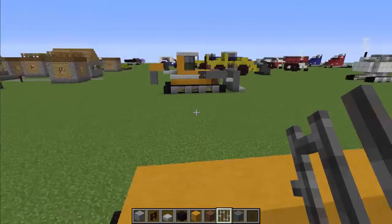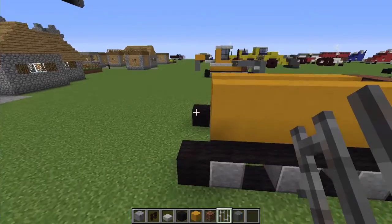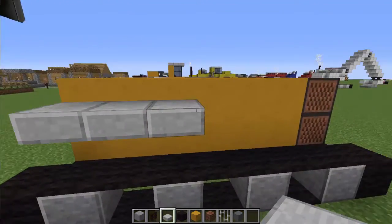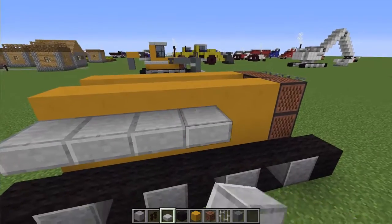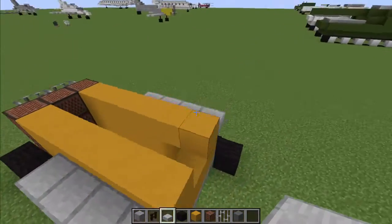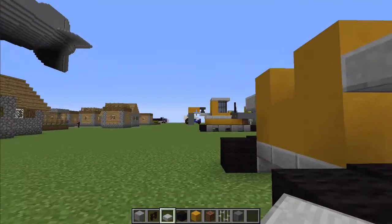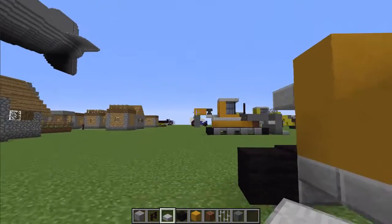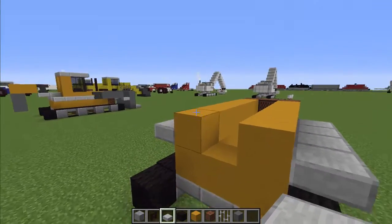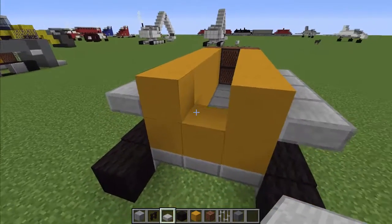And that's basically the chassis. Let's put some slabs right here and on the other side as well. And then we're going to make the back plow — for that I'm going to need some slabs.